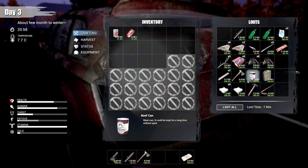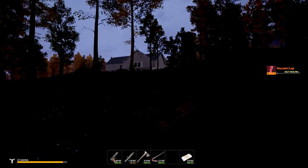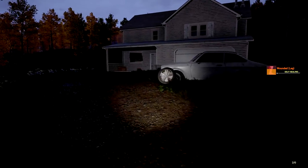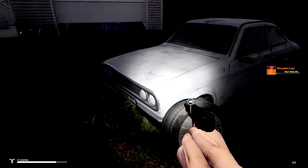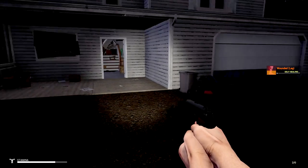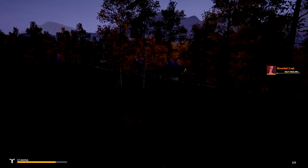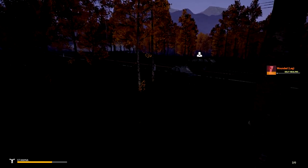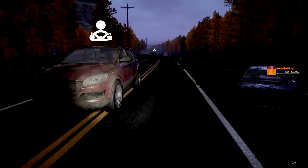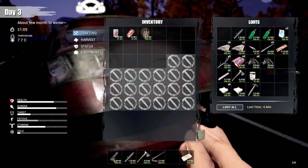We'll bring the crowbar with us just in case. The light is not exactly the brightest. We can actually sleep anywhere by pressing 7 — got to be careful for bears and stuff. There are some zombies — sorry, infected — in here inside the garage. There's a lot of them too. We're going to have to come back. It's really dark and I don't have a battery. They need to fix that big time.